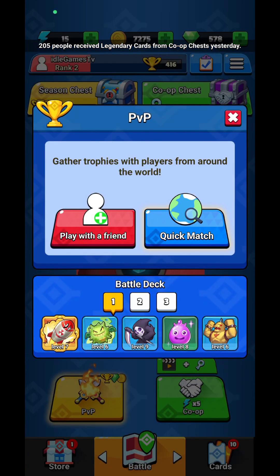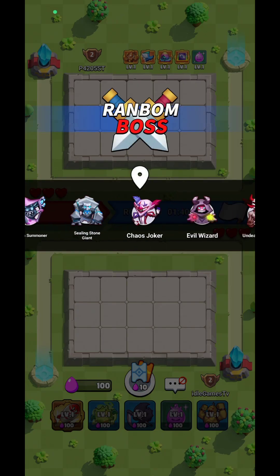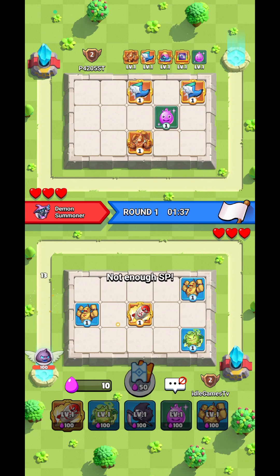I'm going to jump into a PvP fight. This is where you're going to be able to get a lot of cards. You're going to have 5 cards in your main deck, and depending on your strength you're going to be able to defeat your enemy or not. Most probably I'm going to get my ass kicked because I saw that my opponent has really, really good cards.